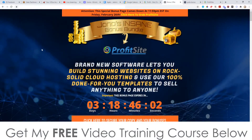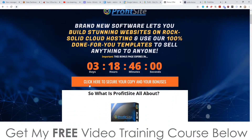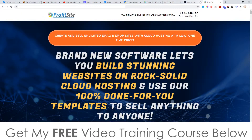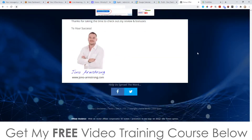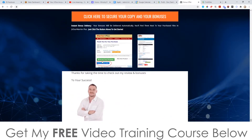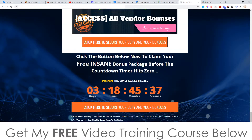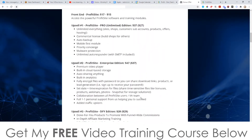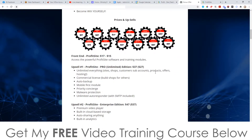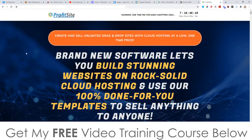When you click the link it'll bring you through to my bonus page where you can click on any of the orange buttons as of 11am Eastern Standard Time on the 23rd of February. That'll bring you through to the sales page where you can pick this up. Once you've purchased, go to your Warrior Plus account, click on purchase history, and that will bring you through to your receipt page for ProfitSite. You'll find a blue button that says Access Affiliate Bonus — click it and you'll get instant free access to every single bonus, even if you just pick up the front end, which is only $17.